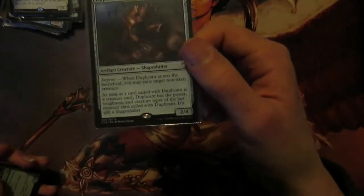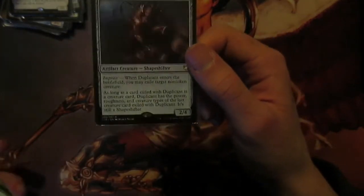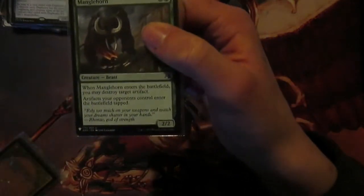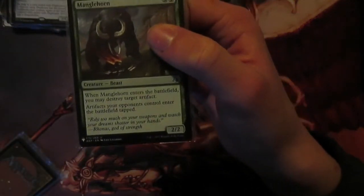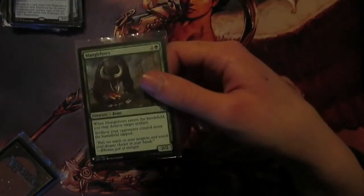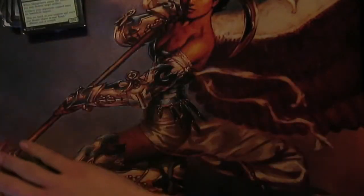Next we've got Duplicant - when it enters, exile target non-token creature. We don't really care about the bottom bit; this just exiles stuff and gets rid of it permanently. Very good there. Manglehorn is a bit of hate - when it enters, destroy target artifact, and artifacts opponents control enter the battlefield tapped. We can just blink this to destroy our opponent's mana rocks and it also slows them down a lot.